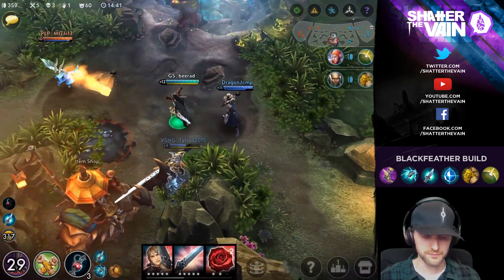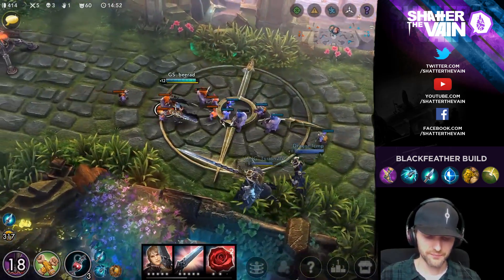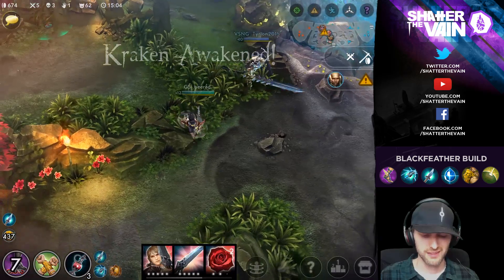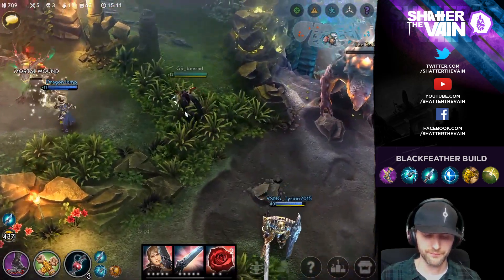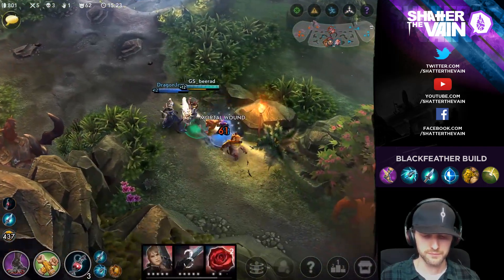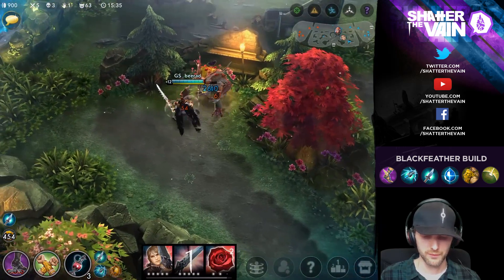We're going to fight this — Scarf is a target, always get hit by a lot of that stuff. My Kraken's up — the 1100 there. Nice, okay. Scarf was up there alone, I wonder if we could have fought that — we had to rotate down.